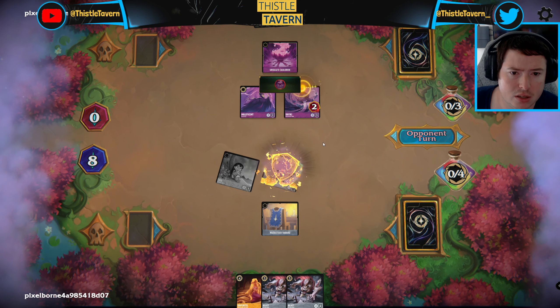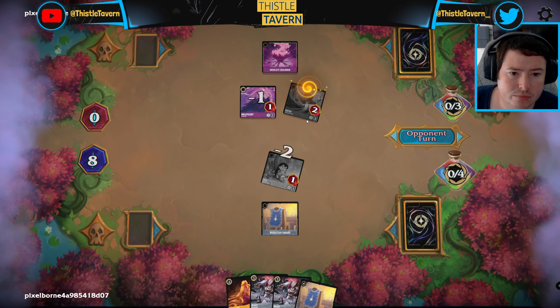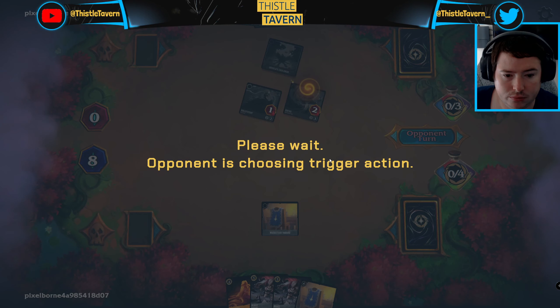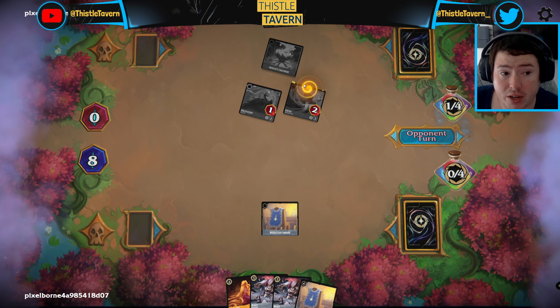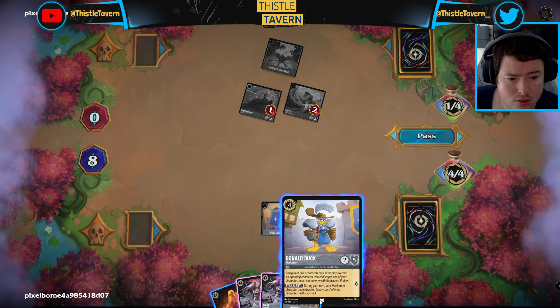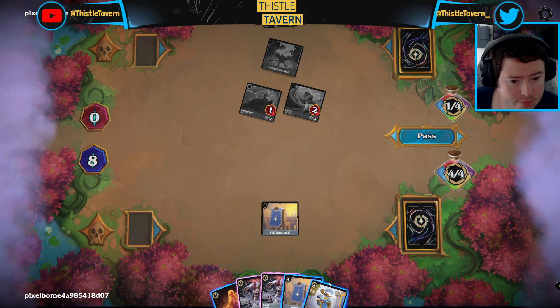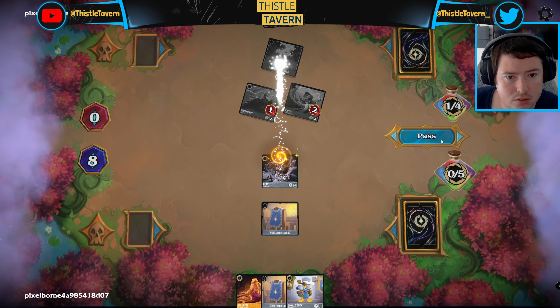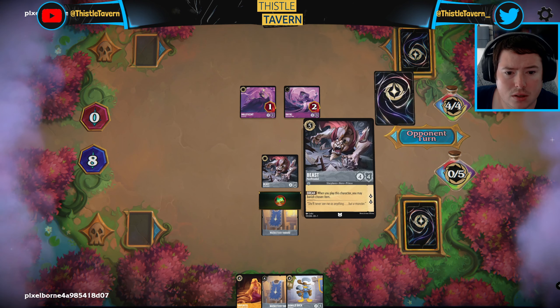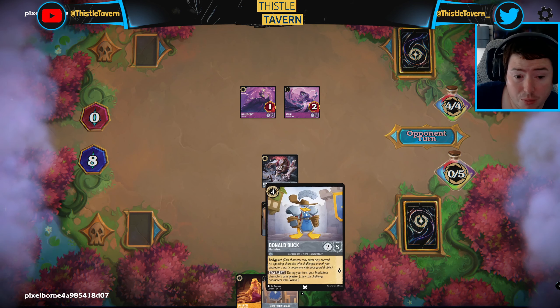They get to kill both of our things here but we do get to take out the Cauldron. Hopefully we draw another inkable card because I would like to keep the extra Beast — this kind of deck is more likely to play a lot of items. I think I want to keep the Bodyguard. Let's get rid of that Cauldron now. Then hopefully Beast gets to take out the Rafiki and then we can Rapunzel the Beast, and if not we just play Donald Duck next turn.